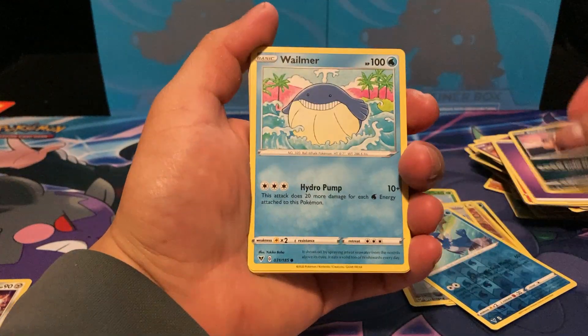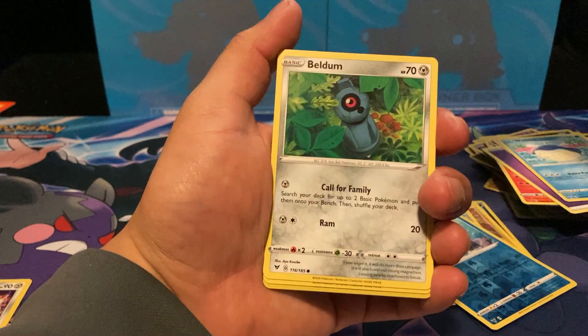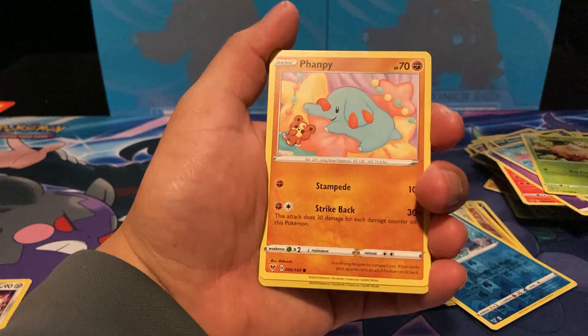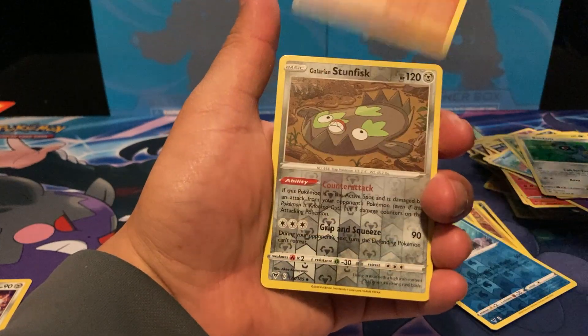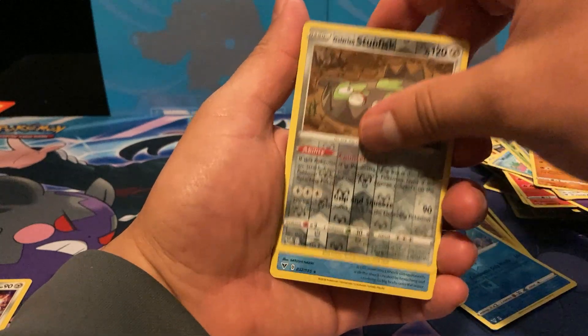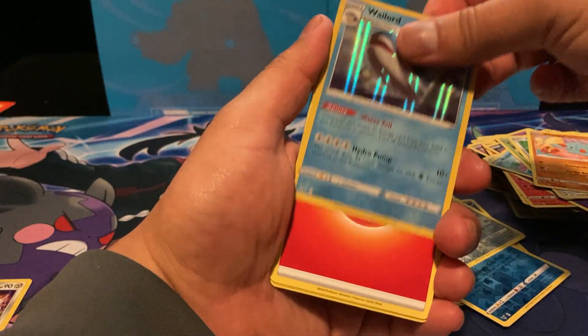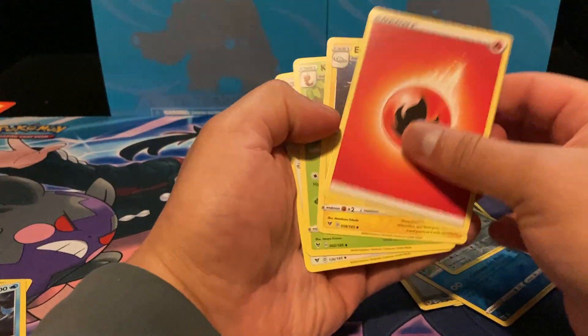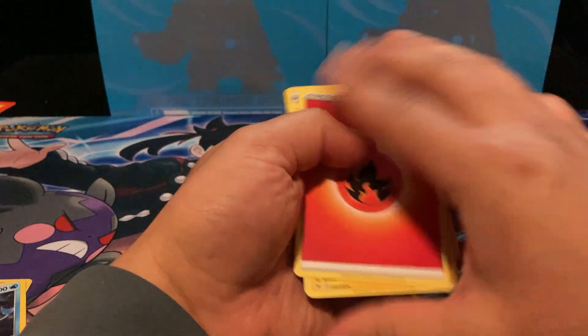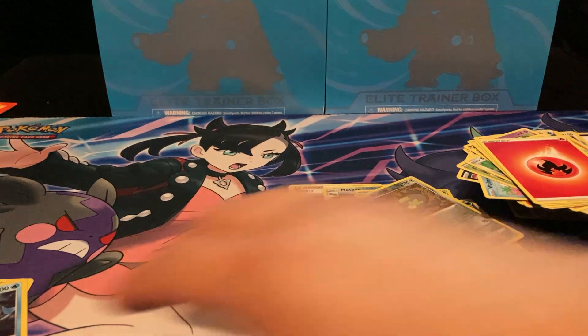Last pack: Sandile, Wellmer, Weedle, Beldum, Bampi, a reverse holo Stunfisk, and a Wailord. Yeah, it's officially probably the worst pulls ever. Hopefully my next box I pull something good.